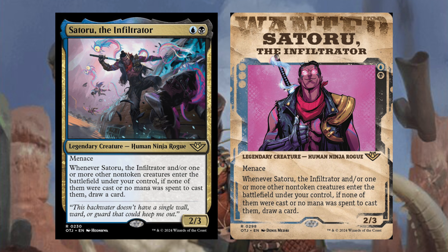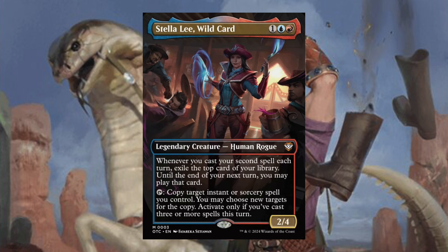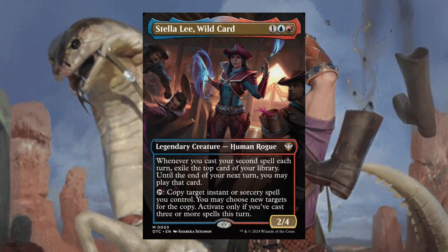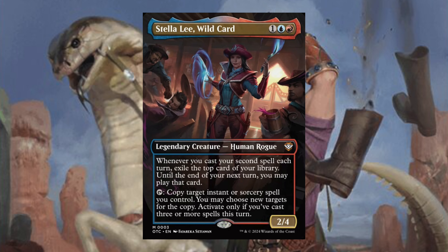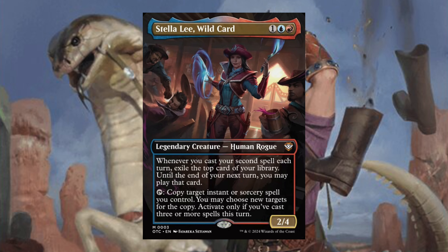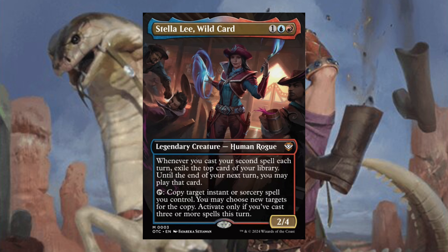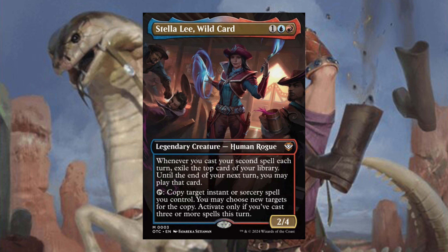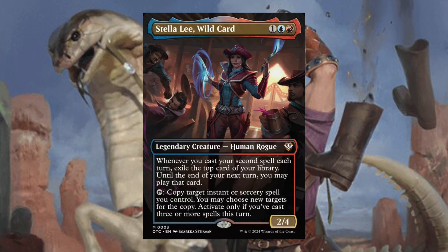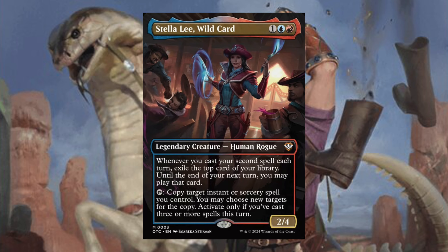Our third commander creature is Stella Lee, Wild Card — one blue red, Legendary Creature Human Rogue. Whenever you cast your second spell each turn, exile the top card of your library; until the end of your next turn you may play that card. Then you can tap it to copy target instant or sorcery you control; you may choose new targets for the copy, but activate only if you've cast three or more spells this turn. This commander is all about casting a bunch of little spells and getting big benefits. You get benefit for casting more spells, and maybe you can duplicate your best thing. Stella Lee Wildcard is very cool.